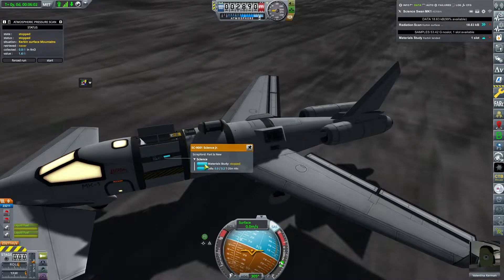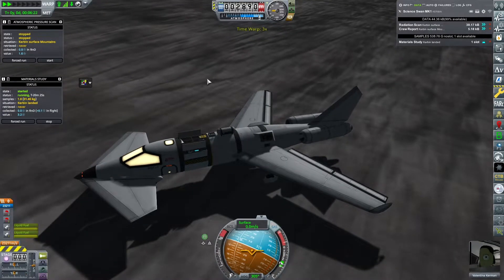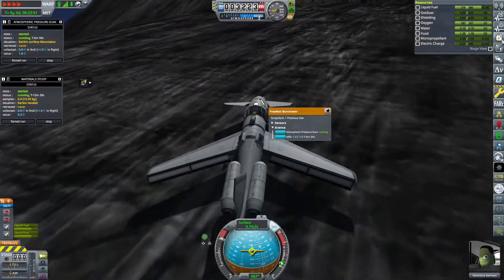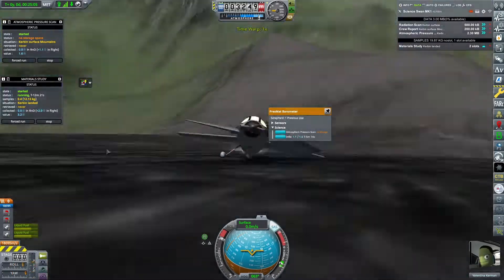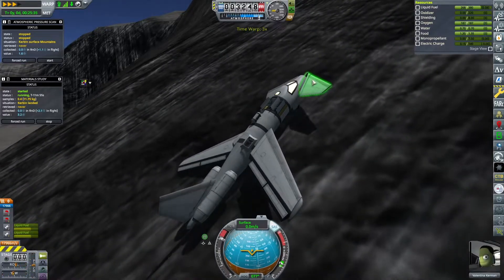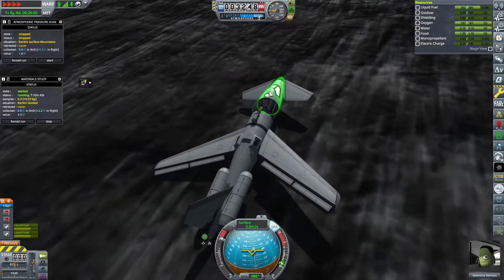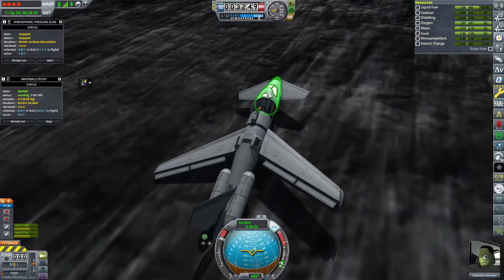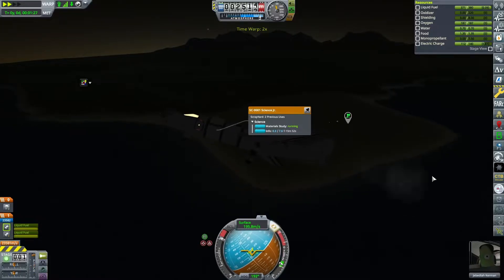That's okay because we have brakes and if we face upwards we can counteract gravity and stay on the mountain to do all the science we need. We point upwards, get the jet engines running - that provides alternator power for the experiments too - and just run through the experiments. The landing gear broke off but that actually helps since the fuselage rubbing against the ground acts as a brake.